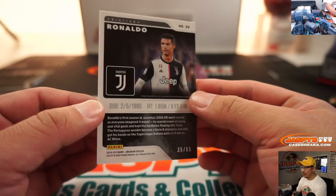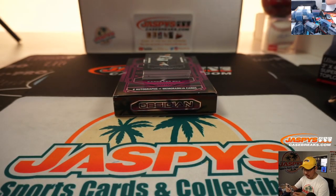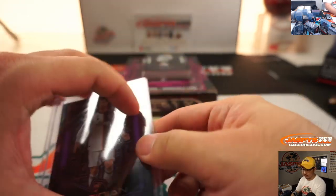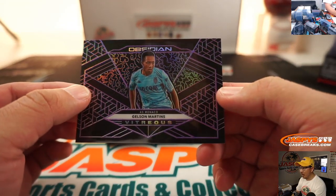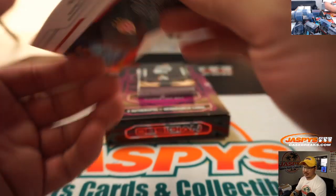There's Cristiano Ronaldo, 35 out of 65. That'll go to John McCall, number 5, for CR7 — in his Juve gear. And we've got Gelson Martins for AS Monaco, 62 out of 65.